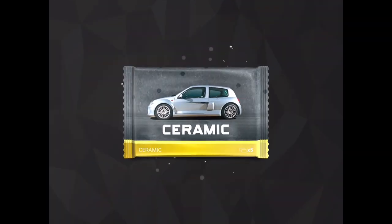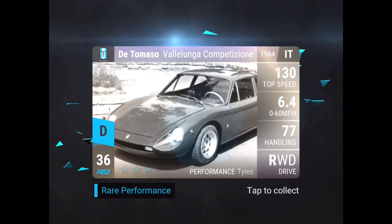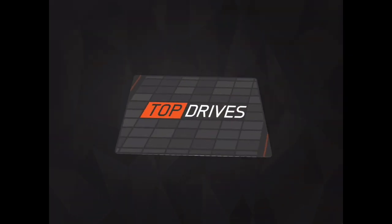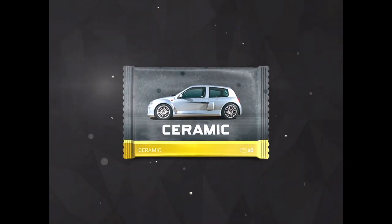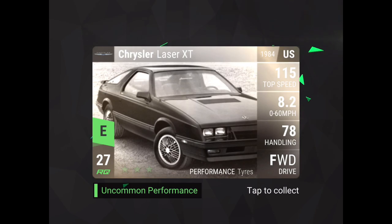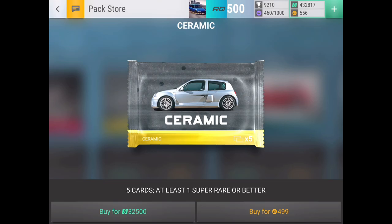Hopefully we can get something good — it's 500k so we could get really good stuff or utter crap. First pack: Day Tomaso, looks like a GTI and Ford Fiesta ST — that is utter crap. We still have a lot of packs to go. Opening regular ceramics: Dodge D100, Chrysler Laser XT, Chrysler LHS, Aston Martin V8 Volante, and Fiat Fullback Cross — nothing too special.